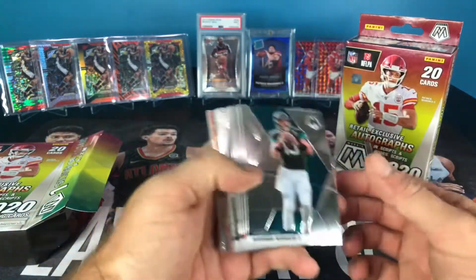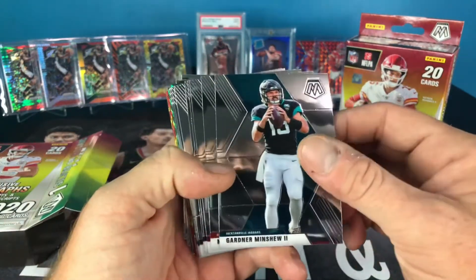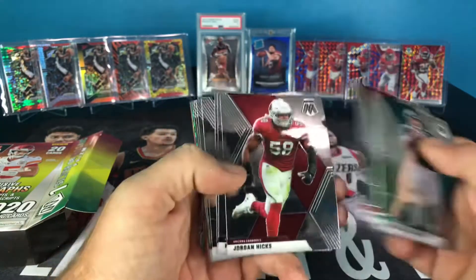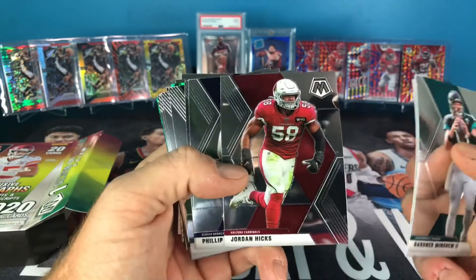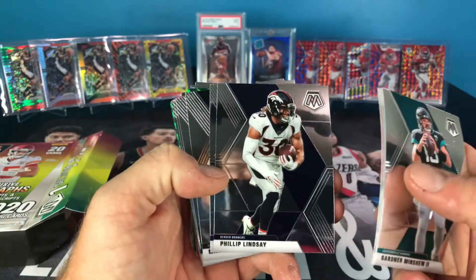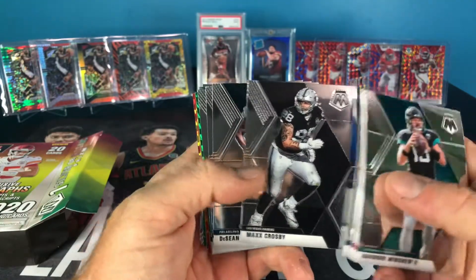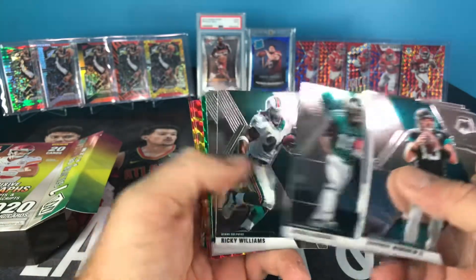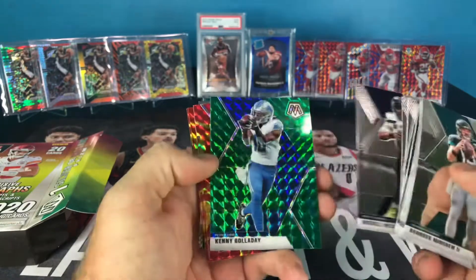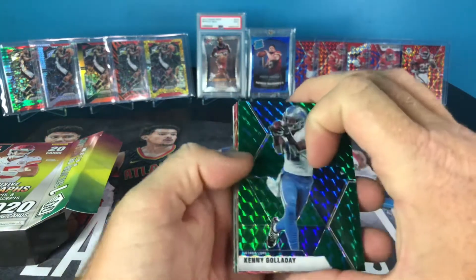We've got like five bowed cards up at the front. Here we go — Gardner Minshew, Miles Garrett, Jordan Hicks. I saw that football right there and thought it was a chunk missing out of the card. Philip Lindsay, Devin Singletary, Max Crosby, DeSean Jackson, Ricky Williams, Russ Wilson — there he is, very nice.